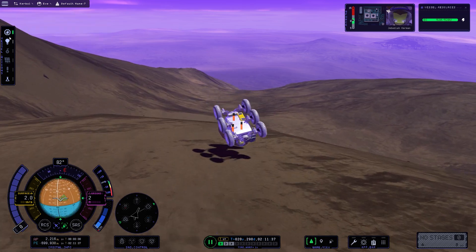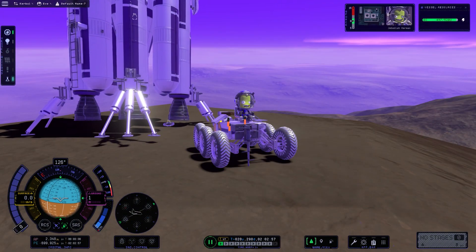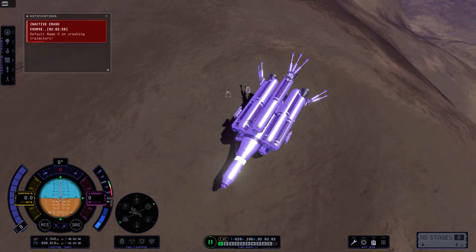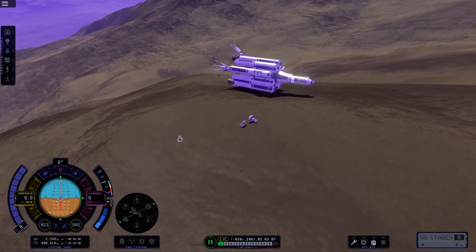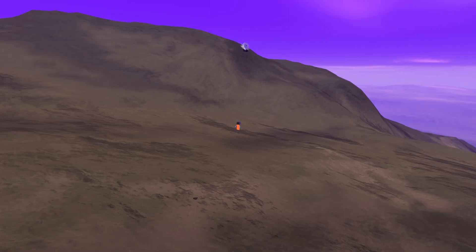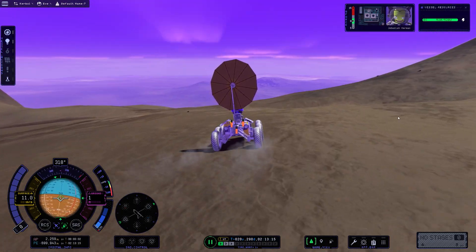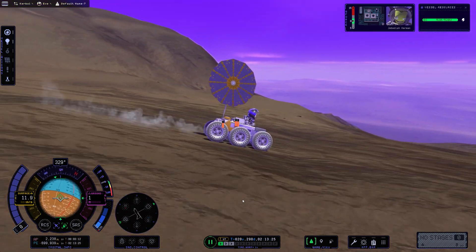Driving down the mountain was hell — the buggy would constantly flip and tumble, breaking the solar panel on the back. I tried to adjust the wheel settings but it didn't seem to help much. Then the worst thing imaginable happened: after taking a break and loading the game, our ascent vehicle decided it wanted to ascend by itself — it jumped into the air. This was very demoralising. I reverted the save and adjusted the landing gears to no benefit; it just kept jumping, almost like the rocket wanted to become a kangaroo. After a while, I just gave up and figured let's continue down the mountain with the rover and hope the ascent vehicle lands upright on our return.